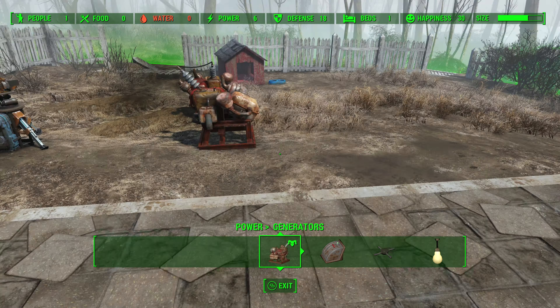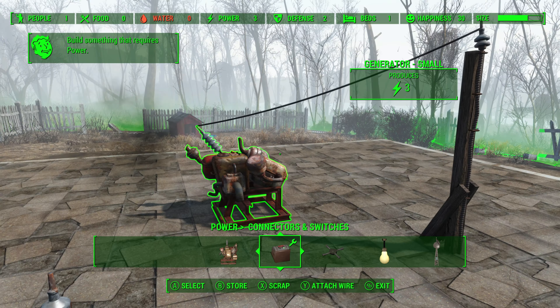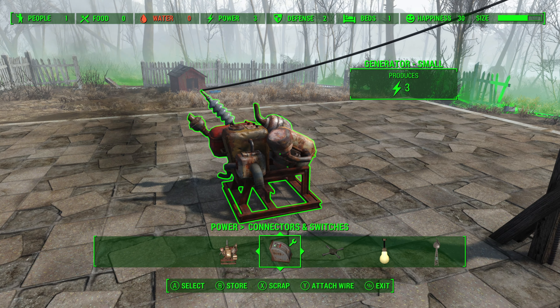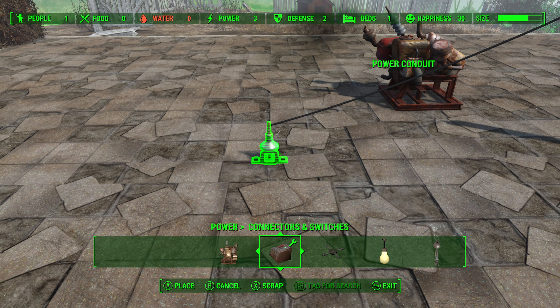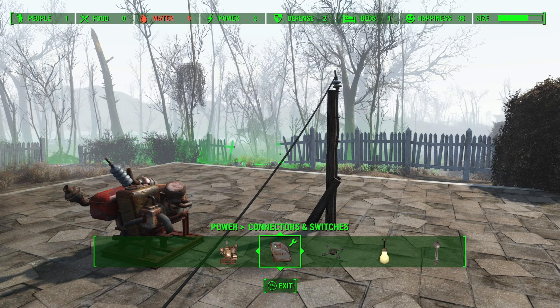Being able to connect objects in settlements without being restricted by wire cable length is great. However, did you know you can use the resource duplication glitch in Fallout 4 to easily create thousands of resources to help you build objects in your settlements — such as these power generators and laser turrets? It is super easy to effectively build thousands of resources like copper and plastic using nothing but a single copper to begin with.